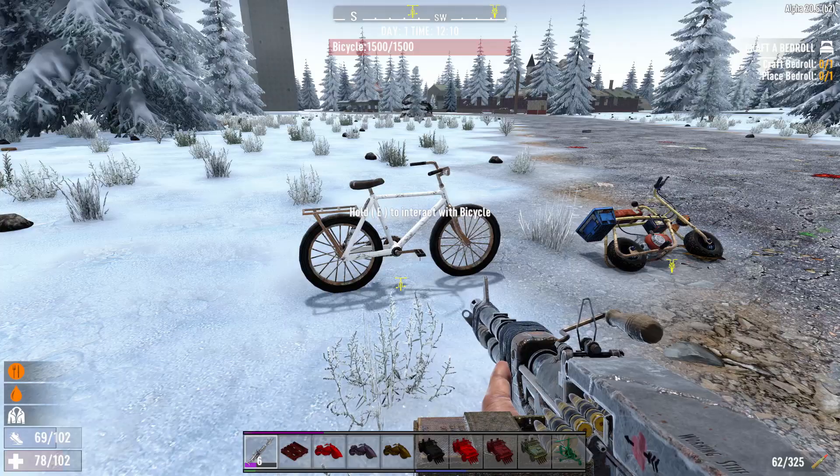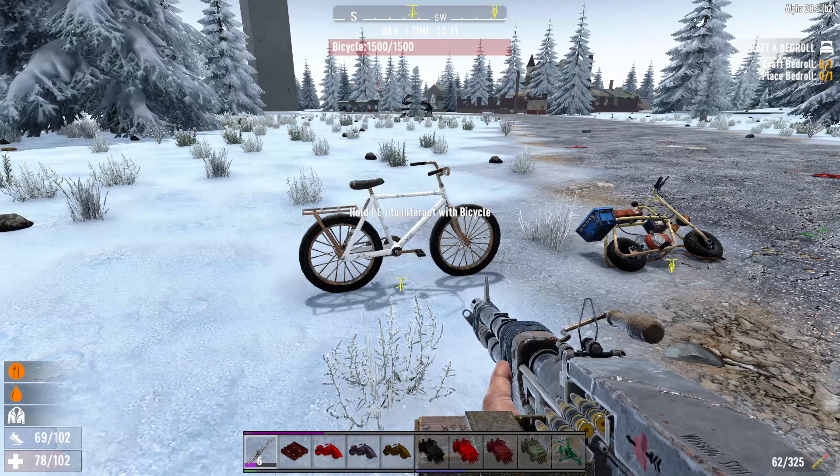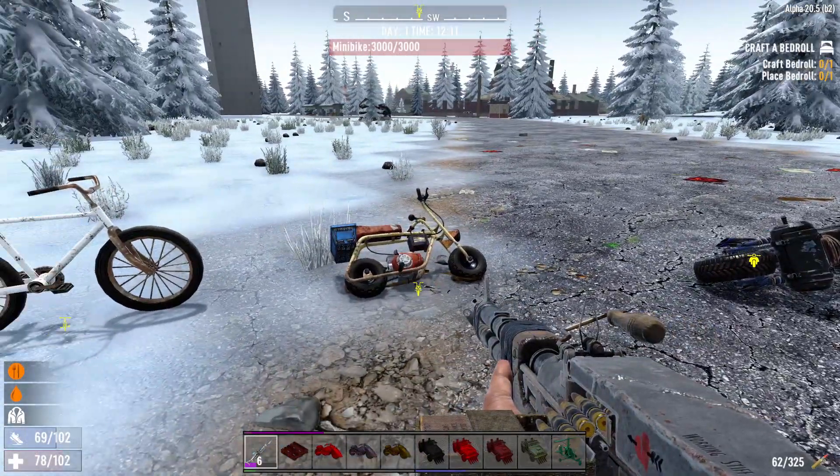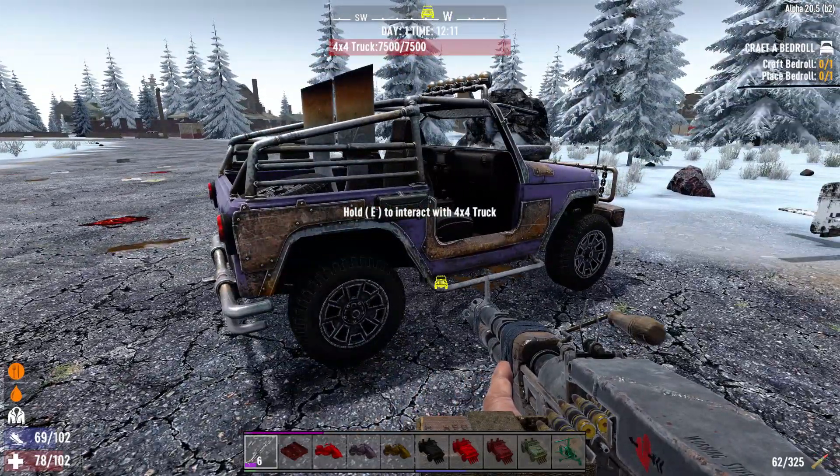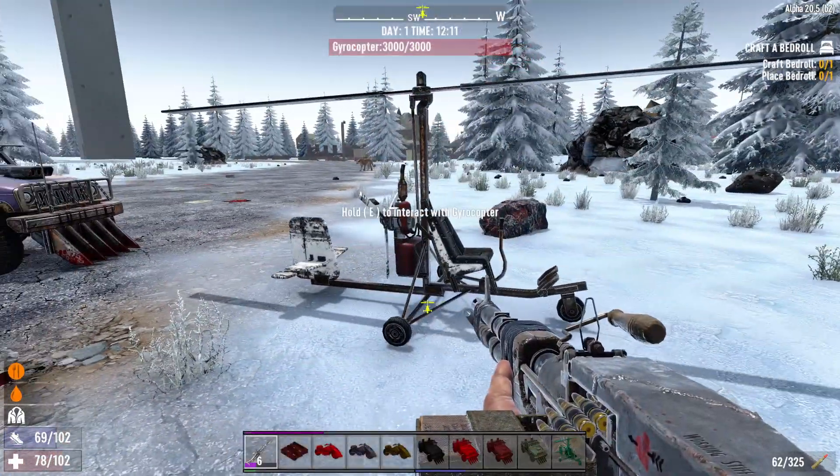So you're aware of the existing vehicles - we've got the bicycle, it's the early level vehicle to get you around. We've got the minibike, we've got the motorcycle, one of my favorites, we've got a 4x4, and then the gyrocopter.